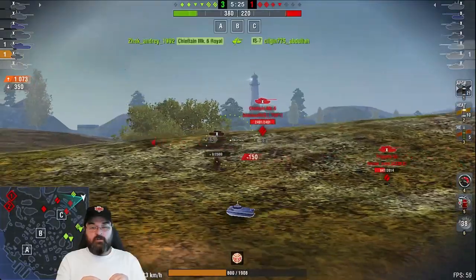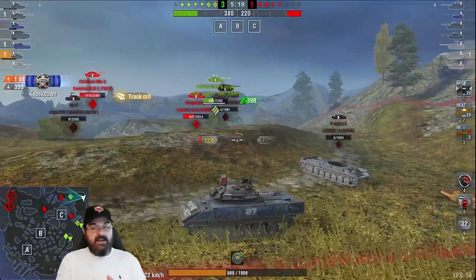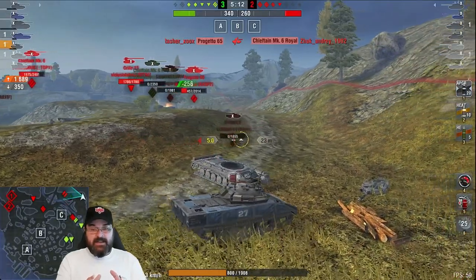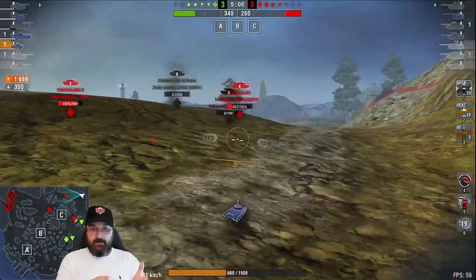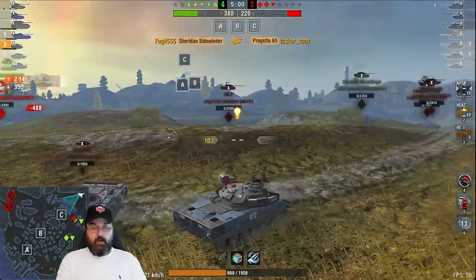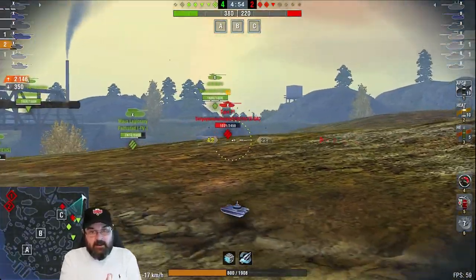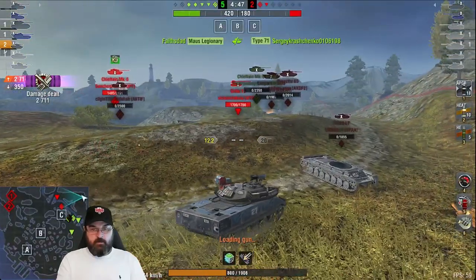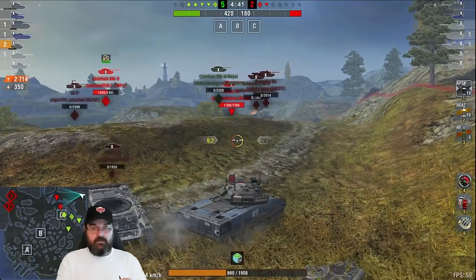That's the trick to playing the Sheridan — you've got to know where your exits are, you've got to know where you can stay safe while you wait for your very long reload. It's not a tank you can stick on the front line, and it's certainly not a tank that sits at the back doing a TD type thing. It is an ambusher — it hides, stays in cover, uses its mobility to get in quick, smacks the enemy, and then runs away while it reloads.